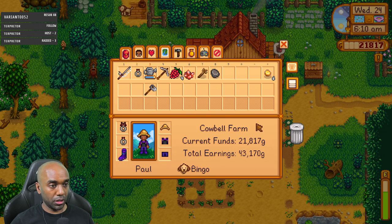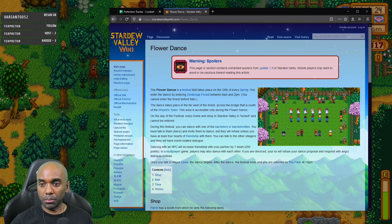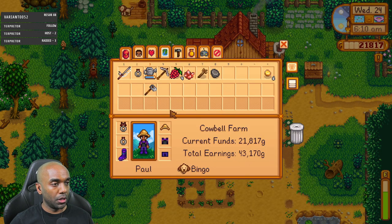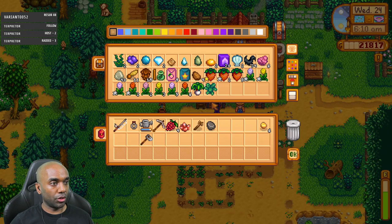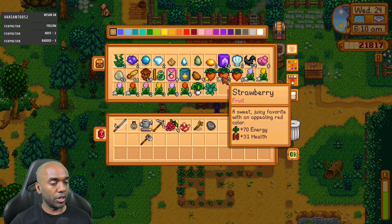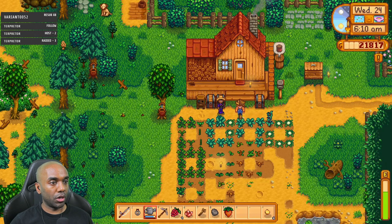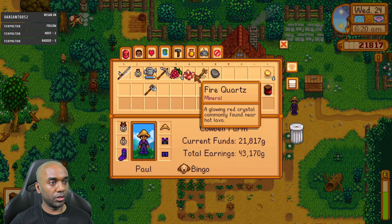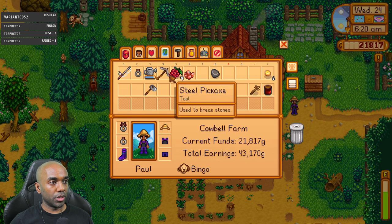Another thing I'm gonna have to do at some point is purchase some parsnips for this transition to summer. I want to make sure I get the parsnips planted before summer so that when summer hits I don't have to hoe - that'll save me a bit of time planting whatever I'm going to plant in summer. I can make a strawberry jam maybe - let's grab a strawberry. That jam's for the community center, and we're gonna smelt the quartz.